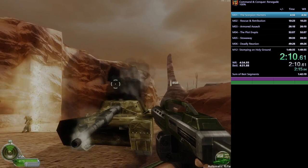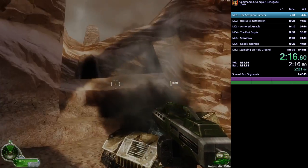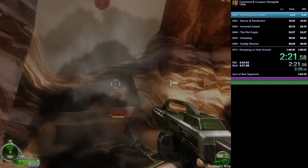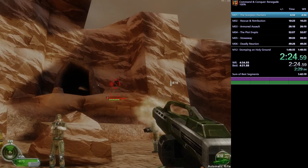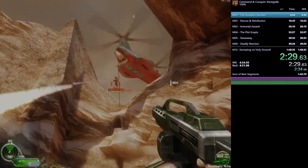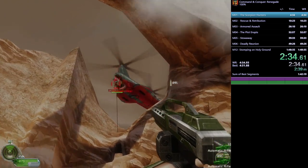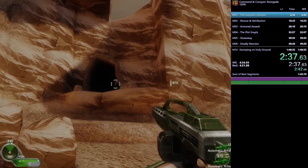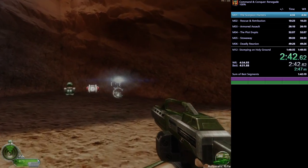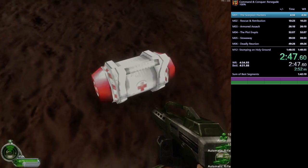Whether he hits his shot or not will save you 10 seconds. His job is to shoot down that helicopter — he just decides whether he wants to hit the shot or not. If he hits it, the level progresses faster; if he doesn't, you have to do it yourself and it's really slow. That is our beloved Rocket Guy RNG — he hits it about two-thirds of the time.